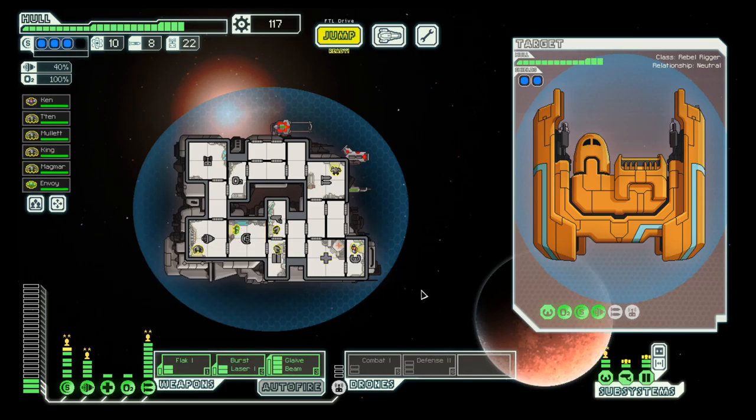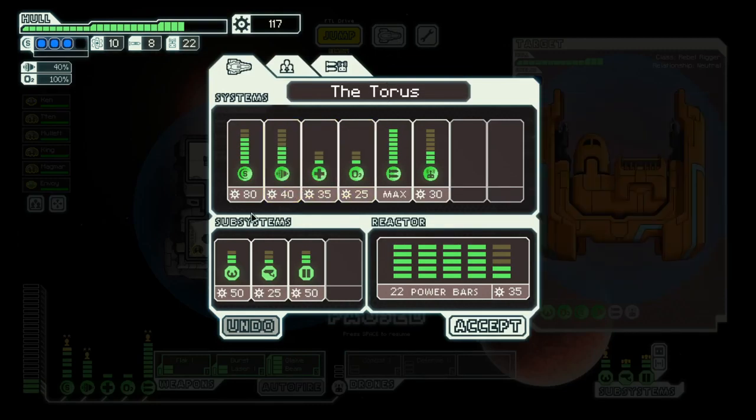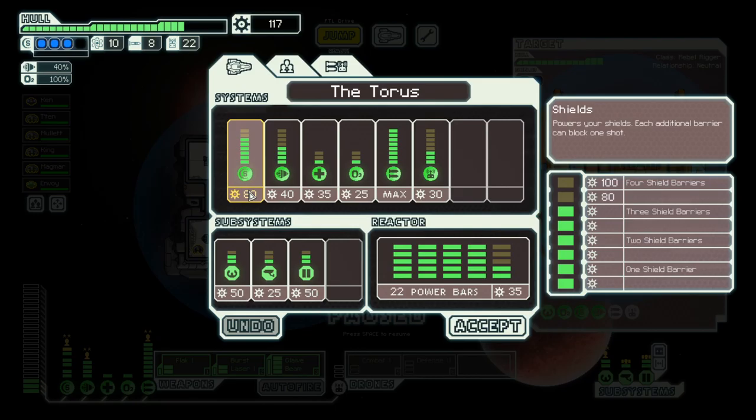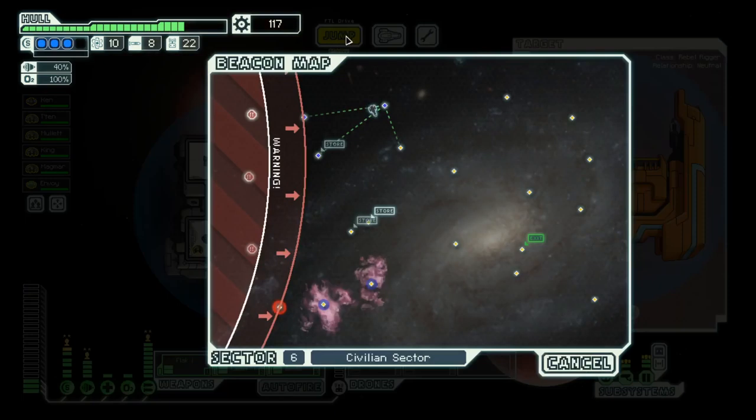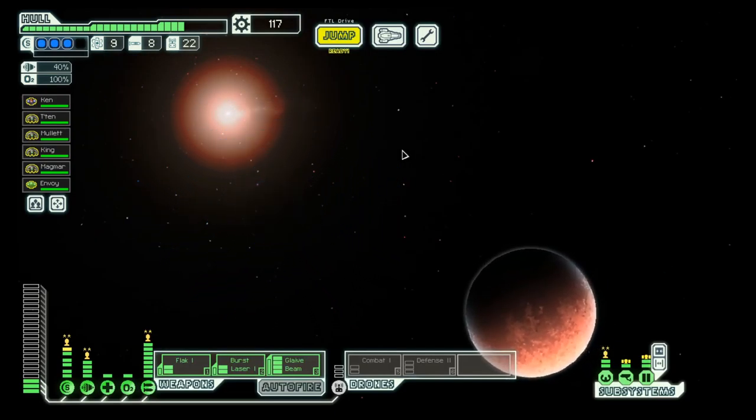This gives us one extra level of power. And for our last shield, we need 180 and then 70. Let's move on.